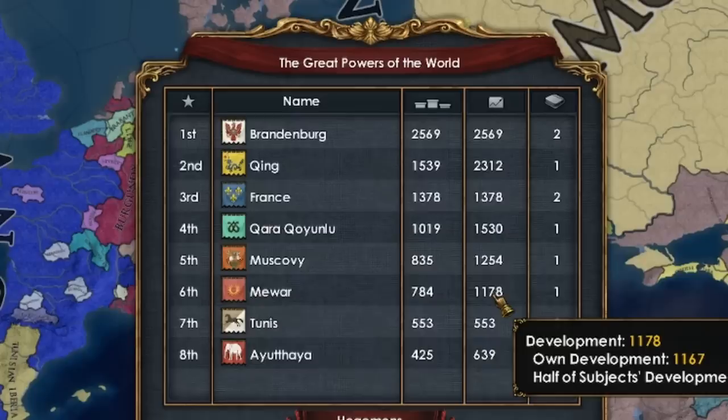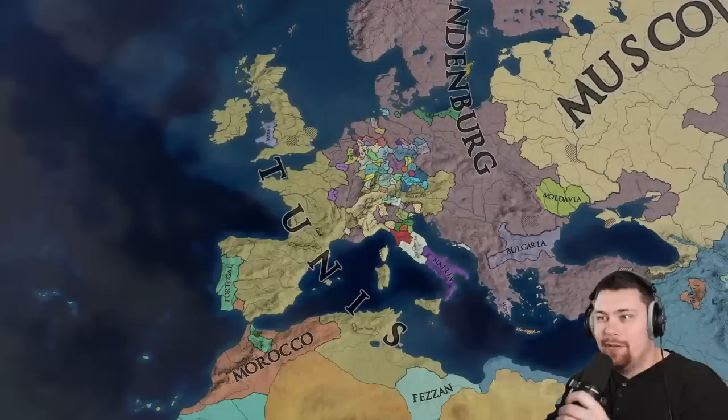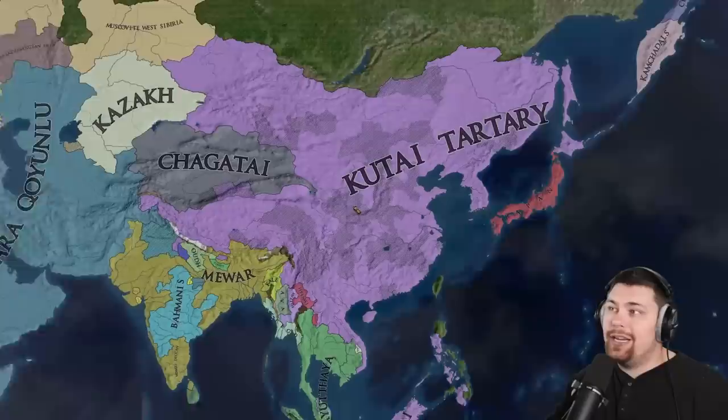Mewar is absolutely popping off. Tunis is the sleeper pick, and Ayutthaya — good old Siam — is slowly collecting little nations around them in Southeast Asia. Tunis has annexed France! I can't explain how it happened, but it did. Also, Wales is independent. Meanwhile, QQ has annexed Ethiopia, and China is looking a little bit purple because Kutai, a nation from Borneo, has annexed them — but not for long.